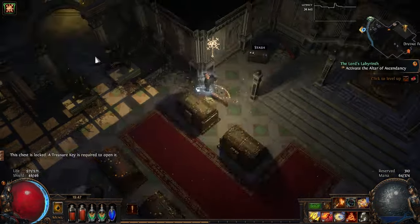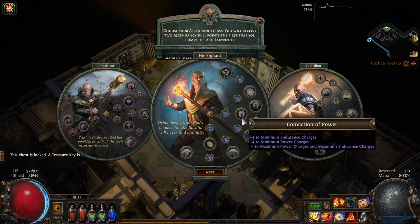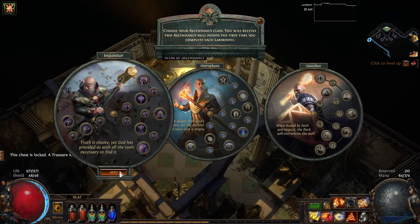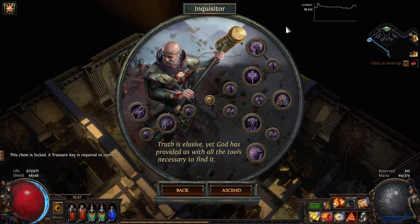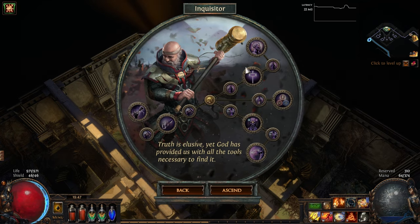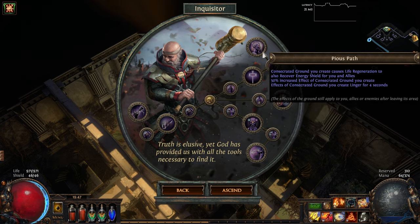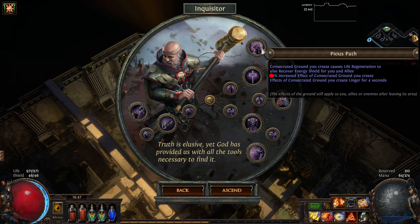And now on to the Ascendancies, of which there are three to choose from: Inquisitor, Hierophant, and Guardian. Inquisitor is great for elemental damage builds and has a lot of defences. When I play Inquisitor, I like to go Sanctuary first, as it's a must for survivability. Now in 3.20, the node after this is Pious Path, and it's been nerfed — the 50% buff to Consecrated Ground is no longer available.